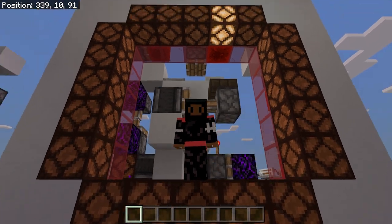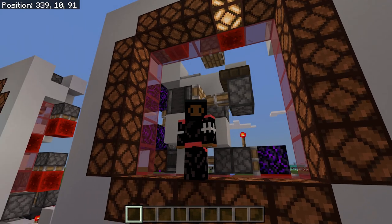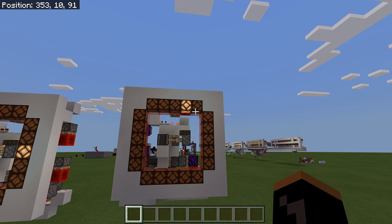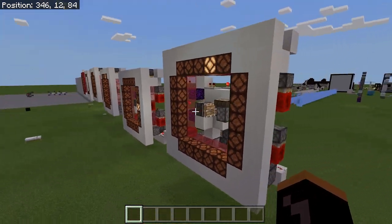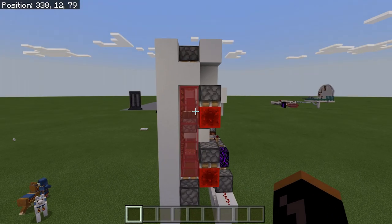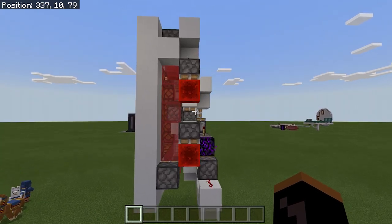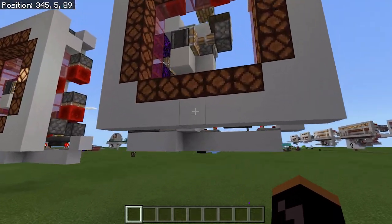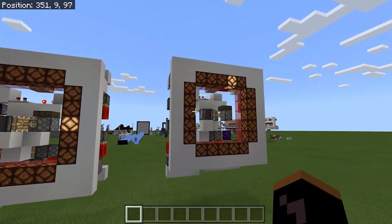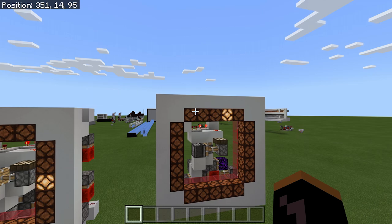Hey guys, what you just saw should have been a time lapse. This is a clock I've been working on. Going into first person here — it tells the time, and when it's day it resets. It's a pretty thin build, only four blocks wide including the face, and it comes out only one from the border, so you can have it like a watch or a clock tower. I did do a time lapse — check for a link in the description.